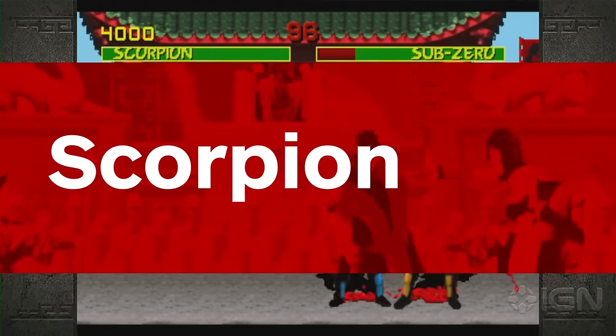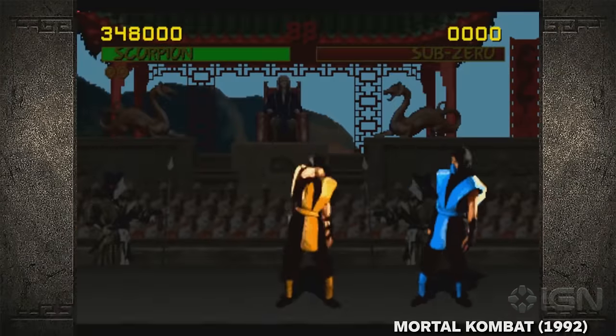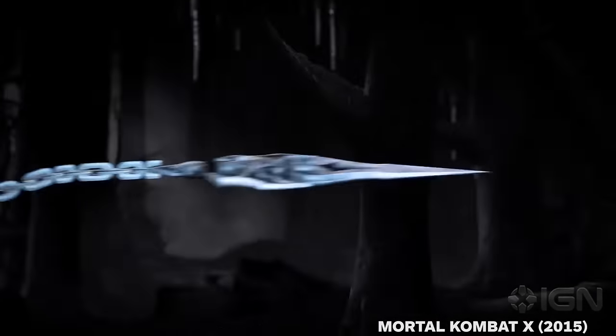First up is a lot of people's favorite Mortal Kombat character, Scorpion. He is a resurrected ninja and is one of the very few characters who have appeared in all of the video games. His weapon of choice is the kunai, also called a chain dart. And of course, what is Scorpion's catchphrase when he throws the dart? Get over here!